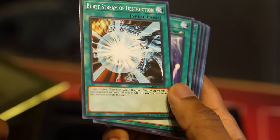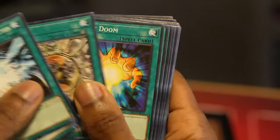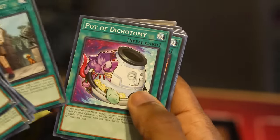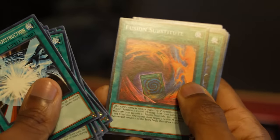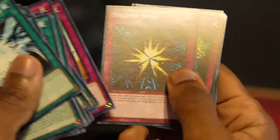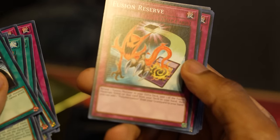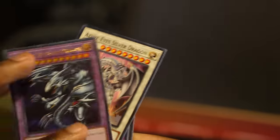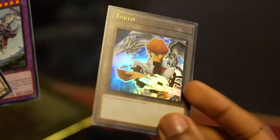Now the spell cards: Burst Stream of Destruction — a Blue-Eyes attack spell. Beacon of White, Mausoleum of White, Polymerization, Enemy Controller, Shrink, Silent Doom, Ancient Rules — lets you get out Blue-Eyes straight in. Where Arf Thou, because there are a lot of level 1s — the Eyes of Blues. Pot of Dichotomy, Fusion Substitute, Unexpected Die, Negate Attack, Final Attack Orders — I remember when Kaiba used this in the anime. Shadow Spell, Cloning, Fusion Reserve, Jar of Avarice. A few extra deck cards: Azure-Eyes Silver Dragon, First of the Dragons — just takes two normal monsters. Decent little selection, and of course, our Seto Kaiba token.